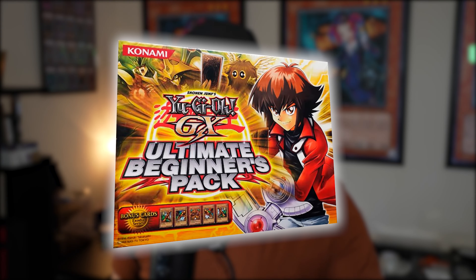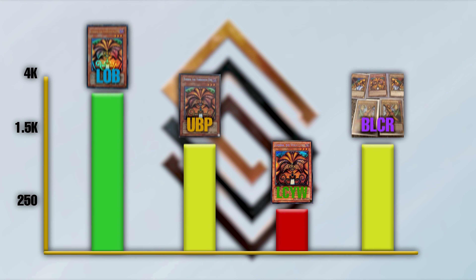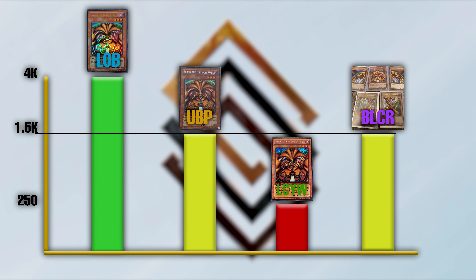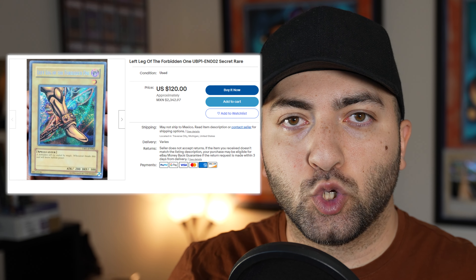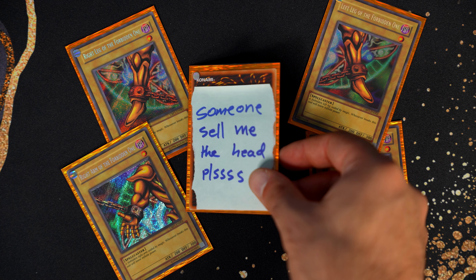In my opinion, the rarest one is the UBP, but the most expensive is Legend of Blue Eyes. So where will the Starlight Rare slot in? I think it would slot in right alongside UBP. Currently, the UBP pieces go for around $200 to $300 each, adding up to around $1,200 to $1,300. Starlight Rares are extremely beautiful, but they are modern.